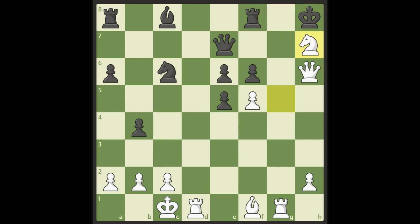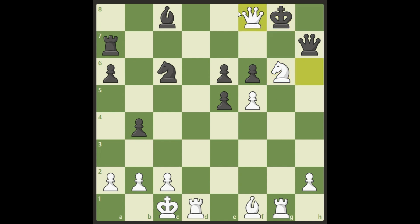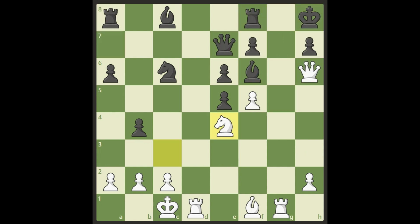So Black can't take on h7. If Black tries King a7 instead, it's going to be a checkmate with a discovered check. The easiest move is to take with a check using the knight — don't take the queen — and then it's checkmate. So taking with the d-pawn is not possible for Black.